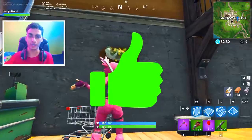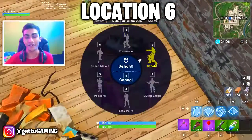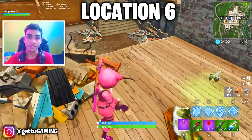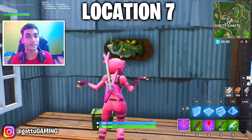Before we move on to our last location, you guys can choose either Shifty Shafts or Tilted Towers. If you go to Tilted Towers, go inside the broken building where there's a fish trophy that's fallen, and just dance in front of it to complete the challenge. Or if Tilted Towers is too populated or the battle bus isn't favoring you, you can land at Shifty Shafts and go inside the small hut to complete the challenge as well.